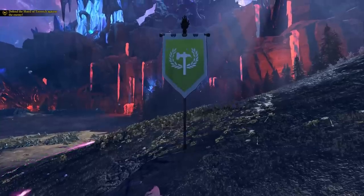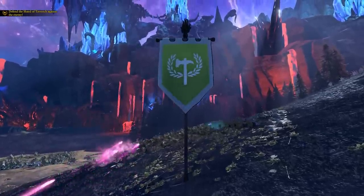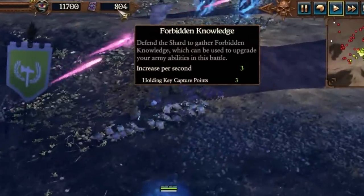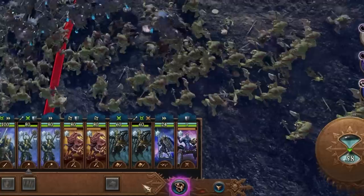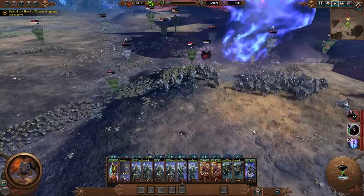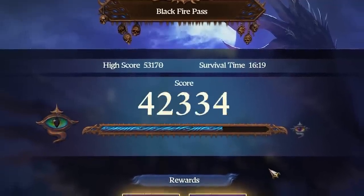During each trial, the player must defend a capture point known as a shard against waves of enemy attackers. As the battle progresses, the player will accumulate a resource from this capture point known as Forbidden Knowledge. The player may then spend this resource on upgrading the army abilities they have access to in the trial. The amount of damage you deal out as well as the number of kills both contribute to your final score.